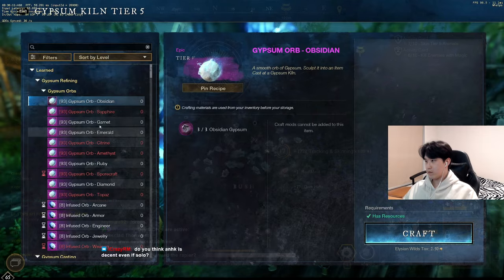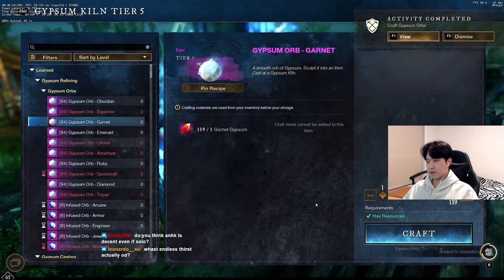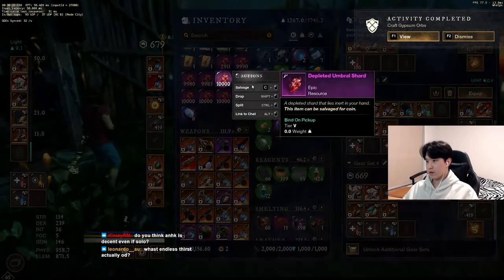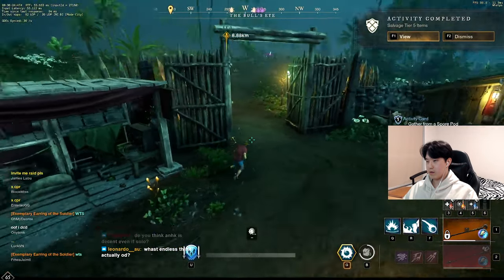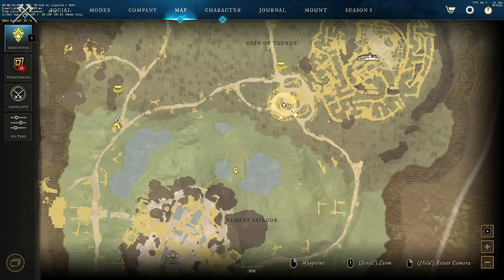For example, if you have to kill with magic, you just hit once with the fire staff and then kill with the dex weapon. You'd also want to bring raw gypsums to craft gypsum orbs. There's a gypsum killing in the town for salvaging tier 5 items — you can either stock up on cheap ones from the trading post, or if you still have umbral shards from Season 2, you can salvage those as well.